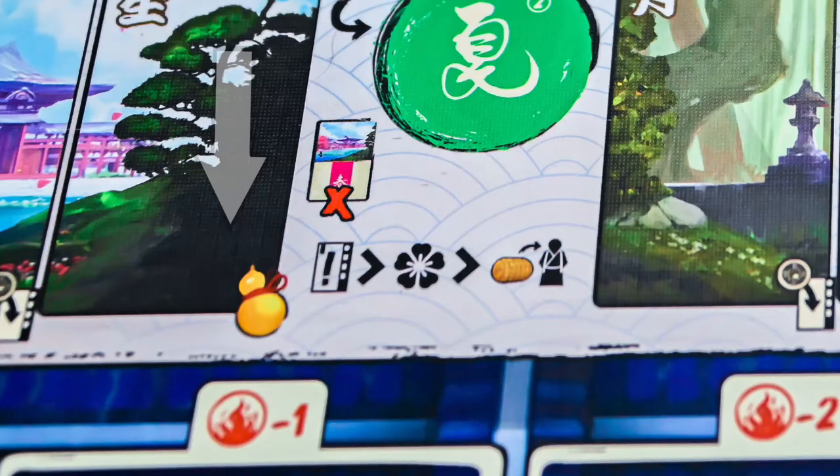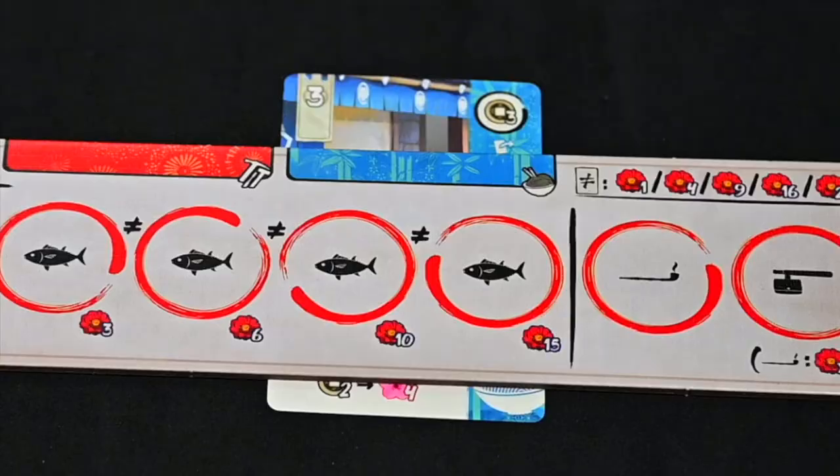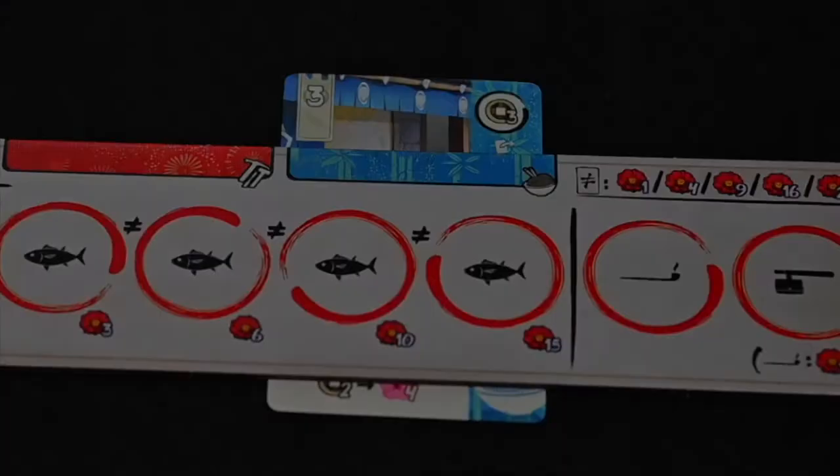At the end of each season, payday occurs. If you successfully retired a character, or have one still on the board, you are allowed to collect the reward one level above the kobun, or the circled reward if they are retired.